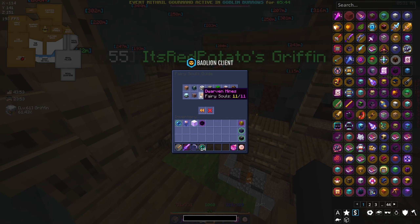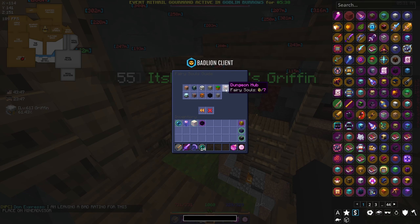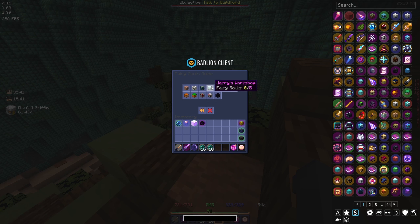I also just finished the Dwarven Mines and I'm heading to the Dungeon Hub — I know we haven't done dungeons yet, but I just want to collect the fairy souls there. Dungeon Hub completed as well. We now have 192 fairy souls in total. We still have Jerry's Workshop left for when it opens, the Crimson Isles once we have access, and about five fairy souls inside the dungeons, plus some from fishing.